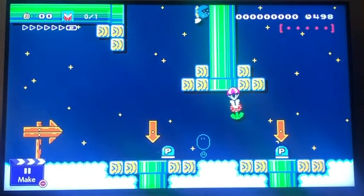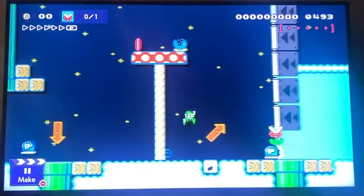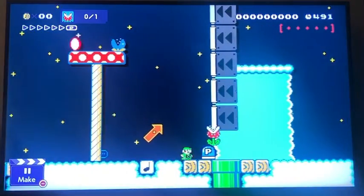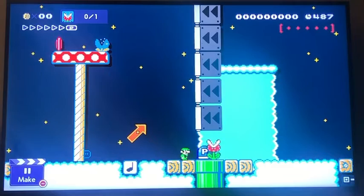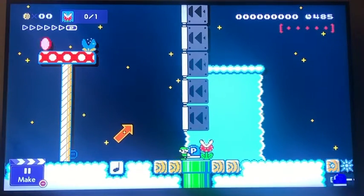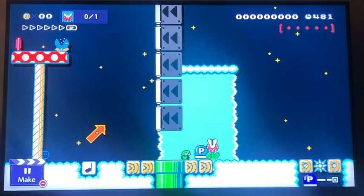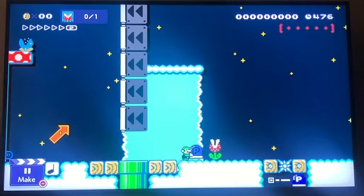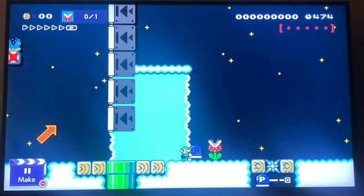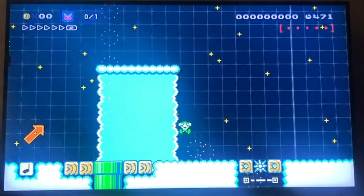The entire mechanic is based around taking a P switch and inching a piranha plant along with it. So you basically have to do that through an entire obstacle course. There's some interesting physics involved here. Because if you're far enough away, it will inch across the level slowly and waste the player's time. But if you get too close, it inches it back into you and kills you.